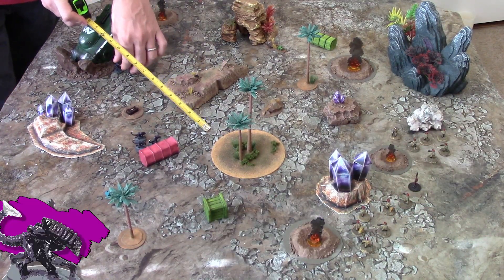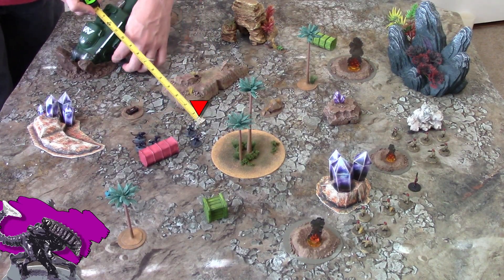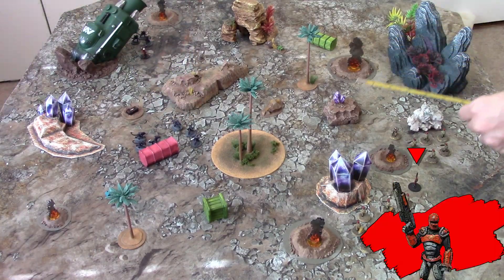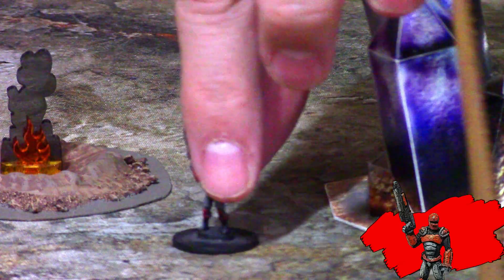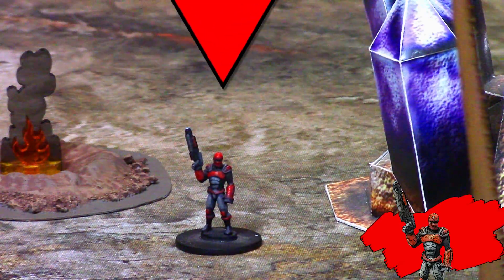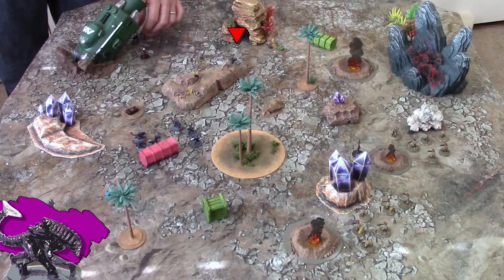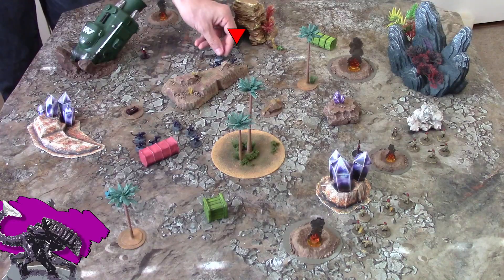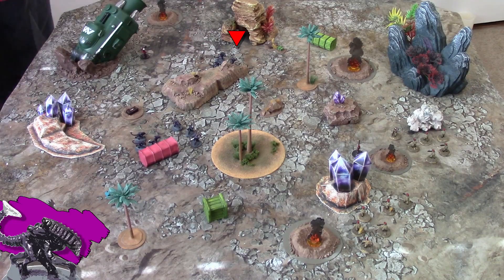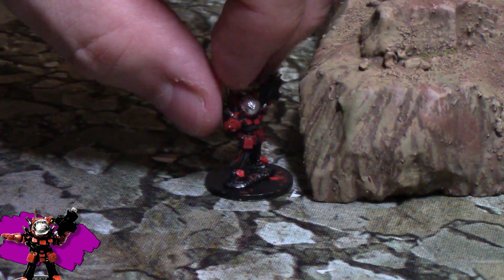The other swarm unit moves behind these trees, where they can't be seen because two inches of area terrain blocks line of sight. Captain Red is a level eight personality, and one of those levels bumps up his normal movement of four to five inches, which he'll use to move cautiously here. The final swarm squad will run, doubling its move to twelve inches, but still staying out of sight for now. Captain Red has no one left to move, so Captain Carver will move himself four inches into cover.